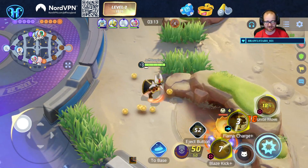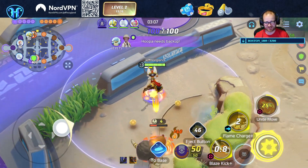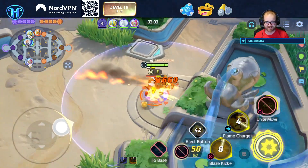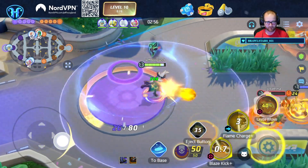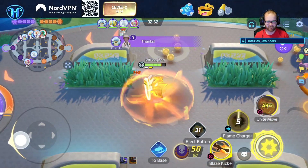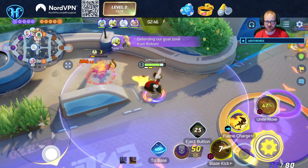I've played a lot of Aegislash and a decent amount of Cinderace. Understanding how to micro around Aegislash goes a long way — you can make it look really embarrassing. Cinderace is still one of the best carries in this game. It's unfortunate the Rotom healed that Charizard, otherwise we'd have got it.